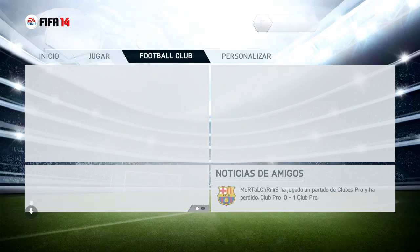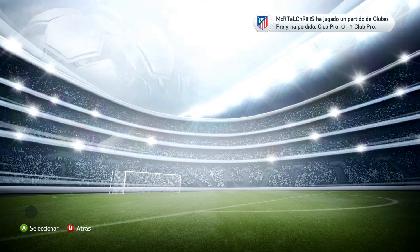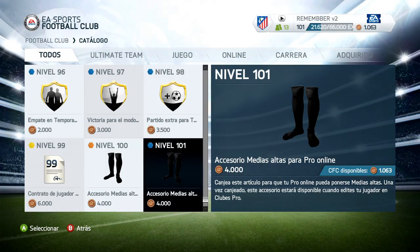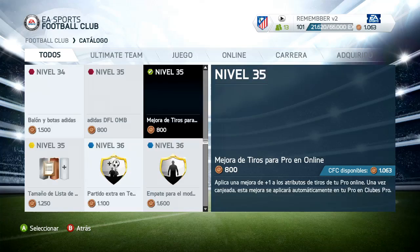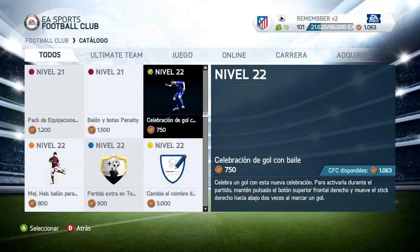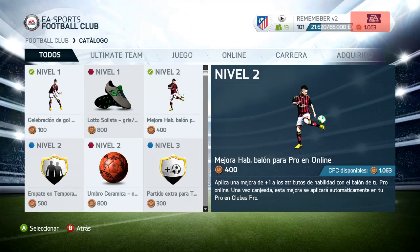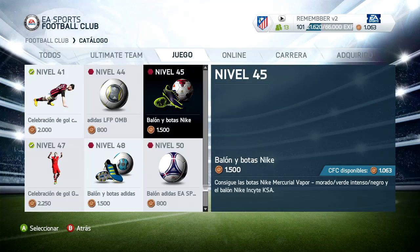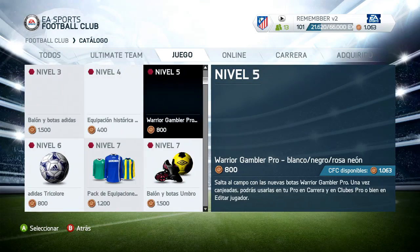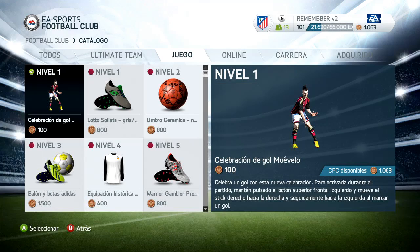We will go to Football Club, we will go to the catalog and we will see — here you have all types of articles that you can buy: mejoras, camisetas, botas, and a lot of articles that the majority of you will know. There are balones, camisetas, zapatillas and celebrations.